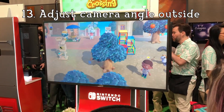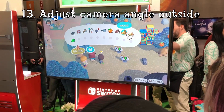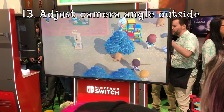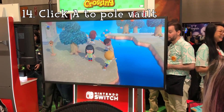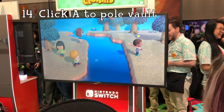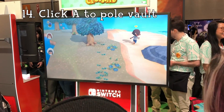Number 13: The right stick lets you adjust the camera. We can now move the camera and view the world from the classic GameCube angle — I found this is very handy for the multiplayer view. Number 14: You click A to pole vault. Honestly, not a big deal, but I do find myself wondering what buttons do what when playing the game.